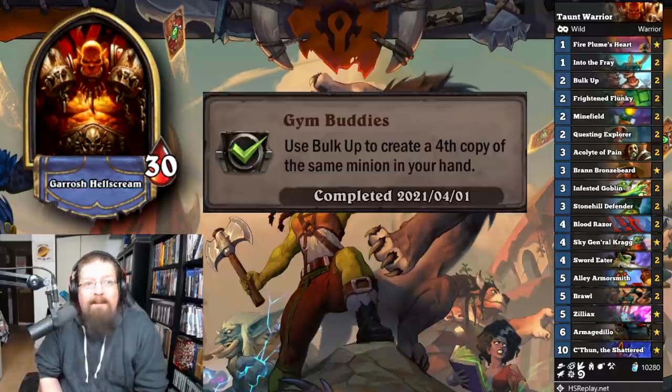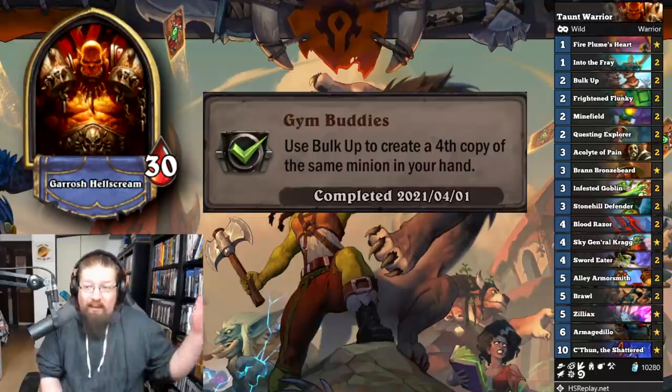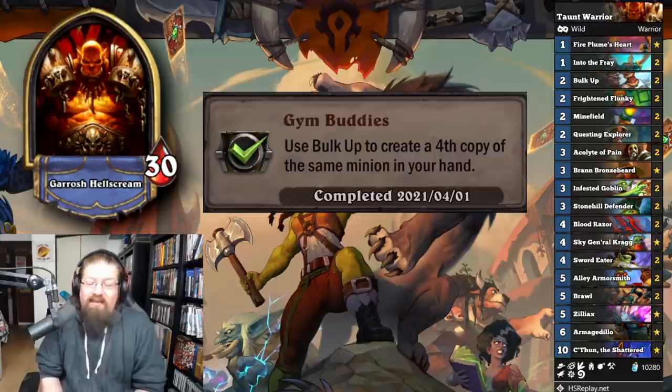'Gym Buddies' — use Bulk Up to create a fourth copy of the same minion in your hand. I did this in arena by accident, but I'll highlight a wild Taunt Warrior with Bulk Up. Just play it until you get four copies. You run your two Bulk Ups; if you want, you can run spell generation to get more. Overall not too difficult.